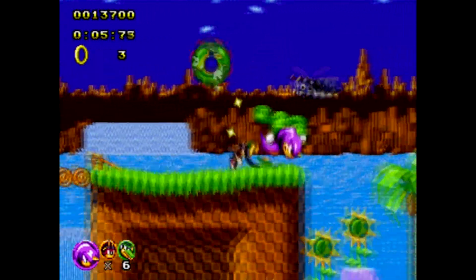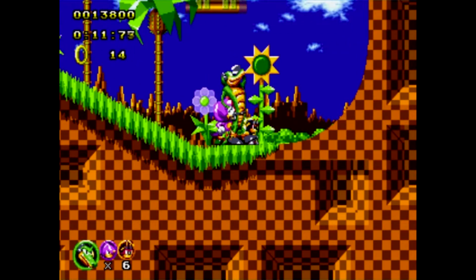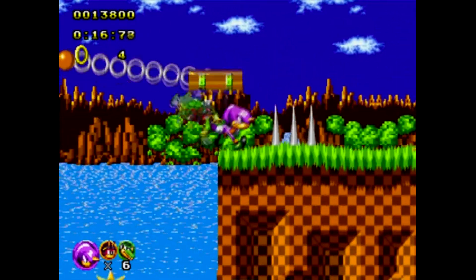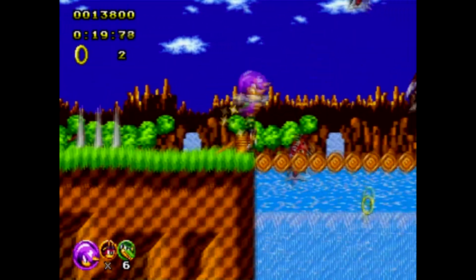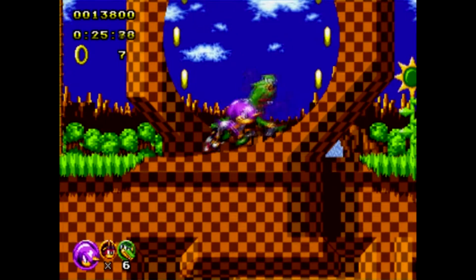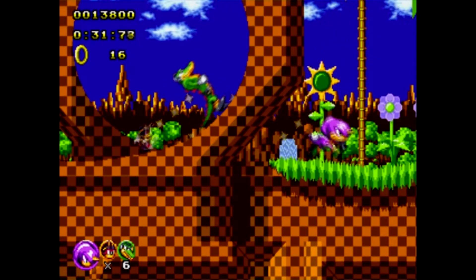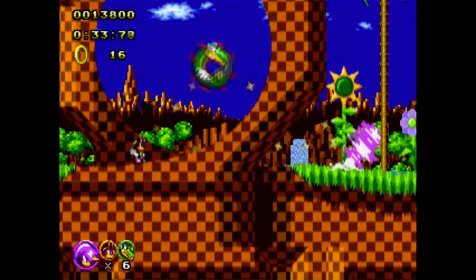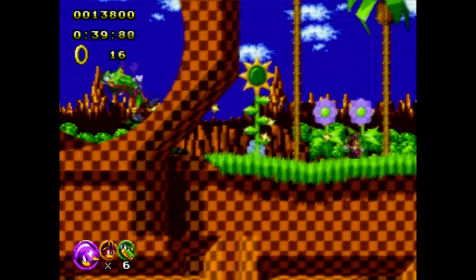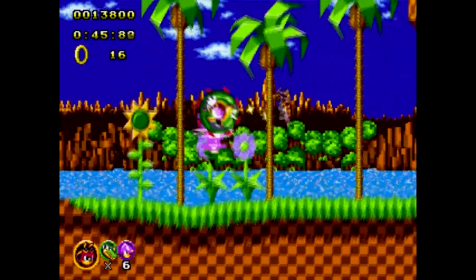The best way to get round the Chaotix gameplay style when it comes to loops — it's just too much. So Charmy, because he has unlimited flight. Alright, Charmy again.